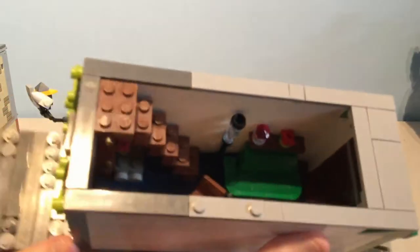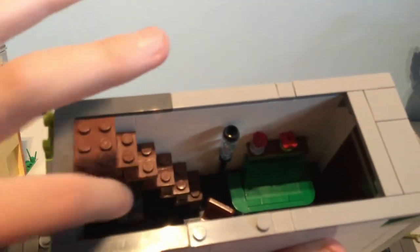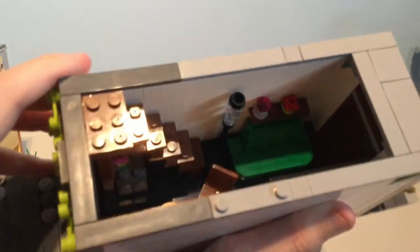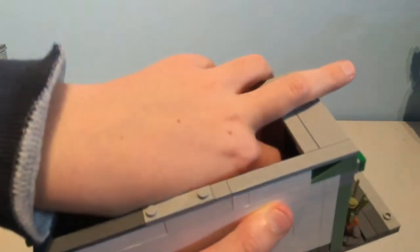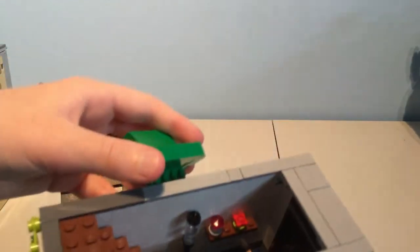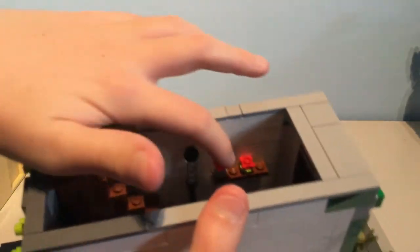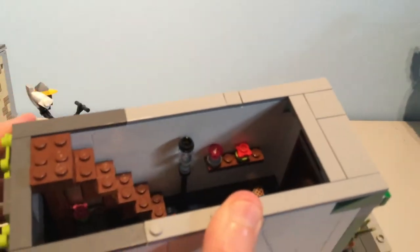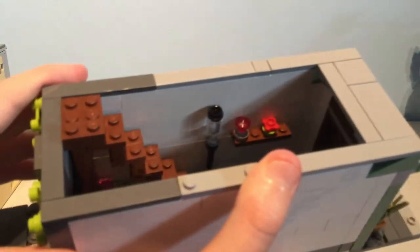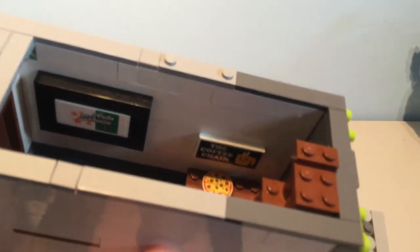It's a little hard to see but yeah, there's a couch, table, and a little desk in there. The couch actually uses an illegal building technique — you can probably figure out how. There's a little shelf, a lamp, pretty simple. I used some LEGO decoration pieces, and on the other side we have a TV and a little coffee table.